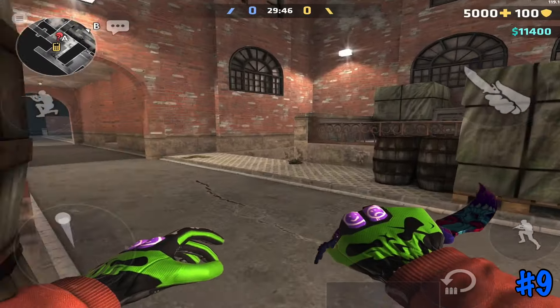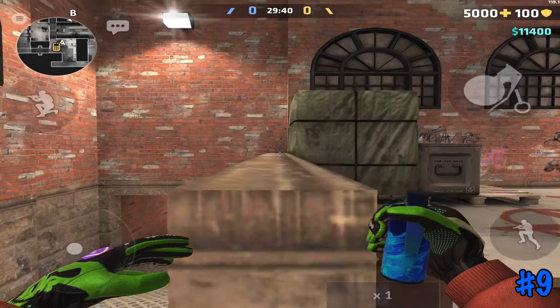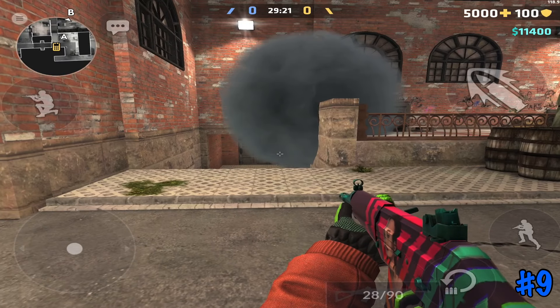Up next is going to be on Raid. This one-way smoke is best used for a post-plant situation on A-site. By throwing your smoke along this wall you can create a one-way peek for when your opponents swing out of vents. They won't really be able to see you but you will have vision on their legs as they push outside.